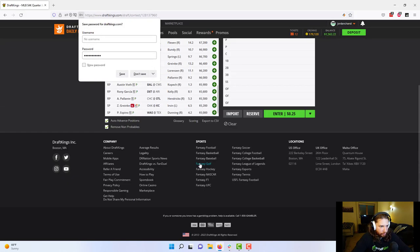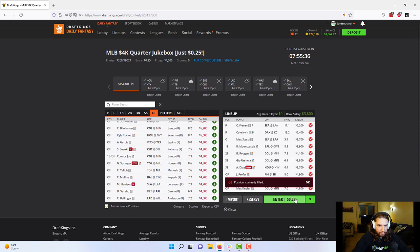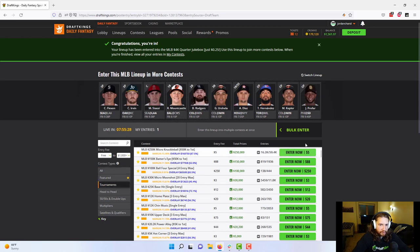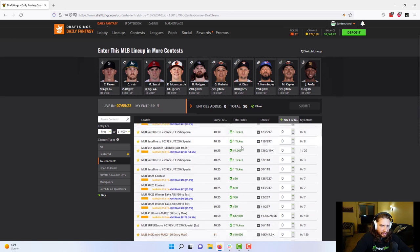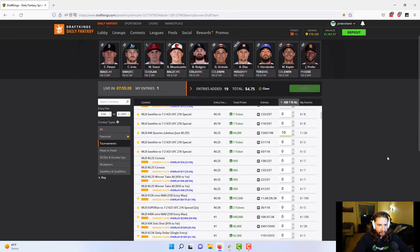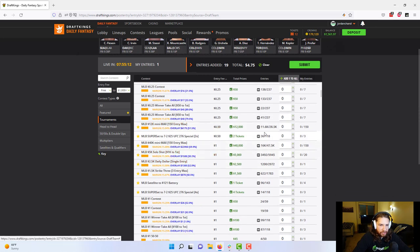I'll put a placeholder lineup in and click enter. Now we can use the bulk enter to continue filling up — sort by entry fee lowest to highest. We need another 19 entries in the quarter jukebox to fill that out. We're going to skip the satellites and winner-take-alls, focusing primarily on GPPs. So we'll click 150 lineups into the 50-cent mini-max. That takes us to $80 total. Then we get to the $1 mini-max — if I try to play 150 lineups there, we're well over our daily wager share, so we can't afford to max out the $1 mini-max.